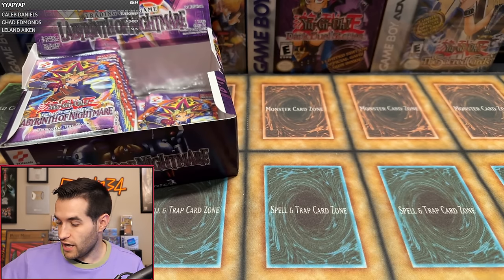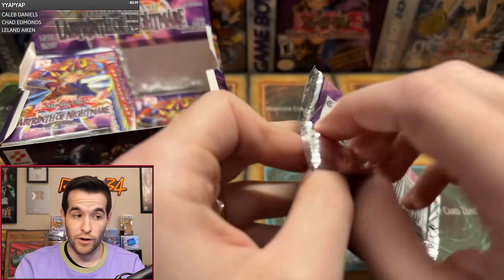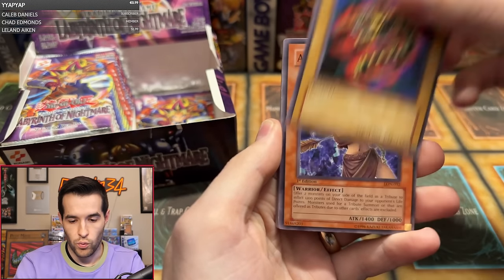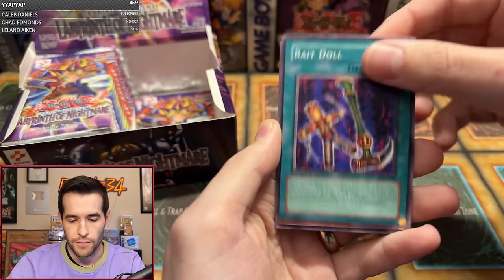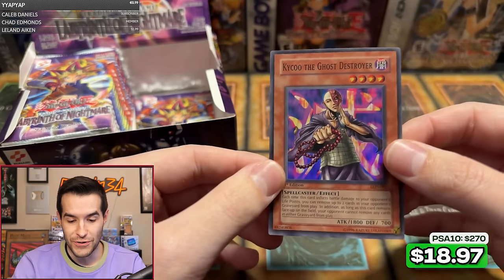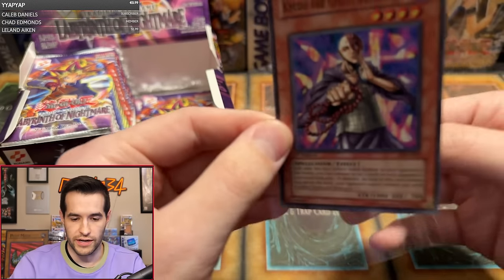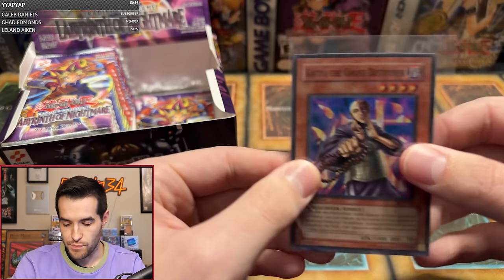We got another one pack magic — Fabian. We are on a cold streak. We have not pulled a foil in like eight or nine packs. Worm Drake, Amazon Archer, Blind Destruction, Scroll of Bewitchment, Swordsman of Landstar, Bait Doll, Forgiving Maiden, Saint Joan, and a Kaiku the Ghost Destroyer — super rare! That's a nice one. Centering is shifted a little, but that is a really nice card. First edition Kaiku. Beautiful. One pack magic for Fabian — congrats! That is a good way to break the streak.